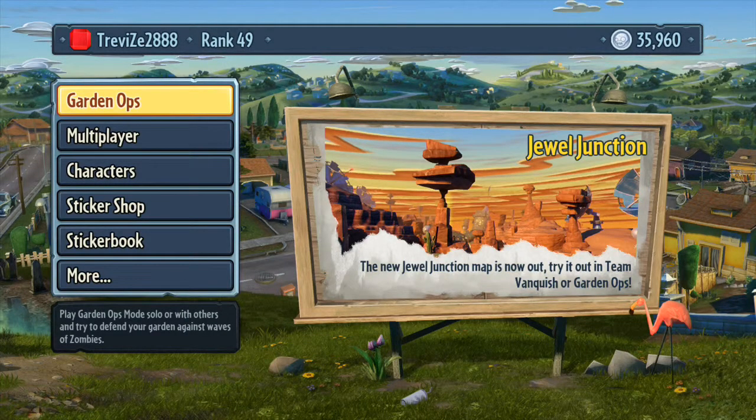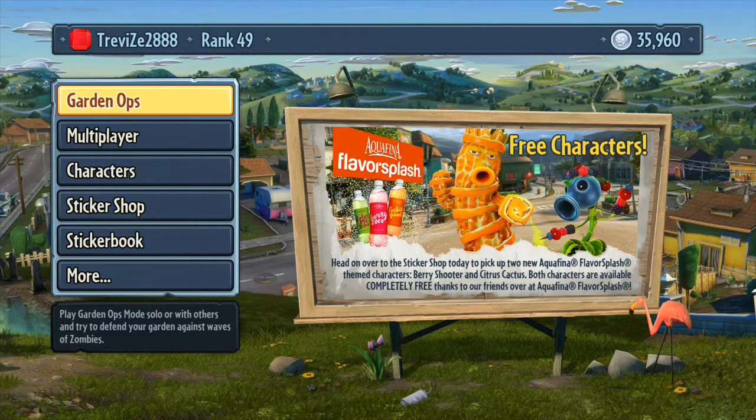Hey guys, welcome back to the Plants vs Zombies Ultimate Guide. This is Trevor's 2888 and this is the explanation of the sticker shop.